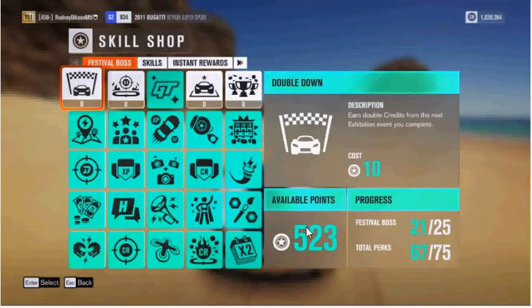If you have enough skill points — specifically 10 at your disposal — and under the Skill Shop Festival boss you have completed the skill tree high enough to have Double Down accessible to you, which earns double credits from the next exhibition event you complete, I recommend you engage this before you spend those 10 skill points and before you begin an exhibition race at the Goliath.